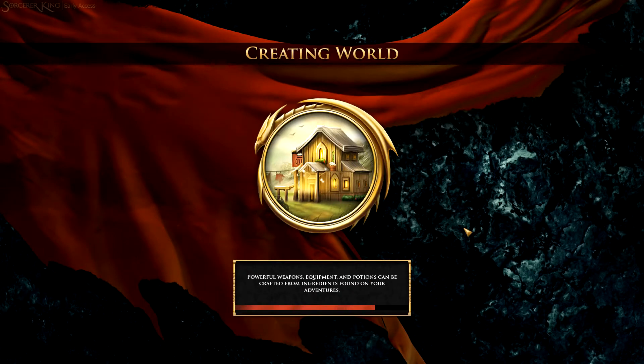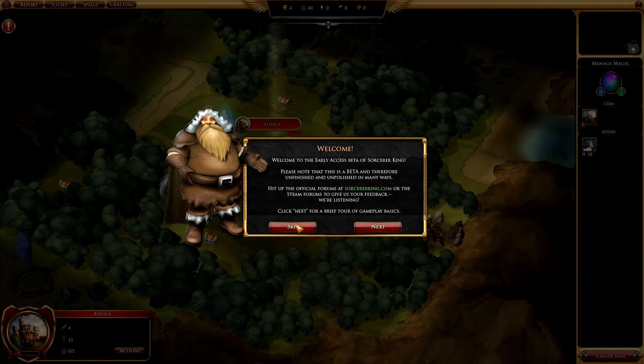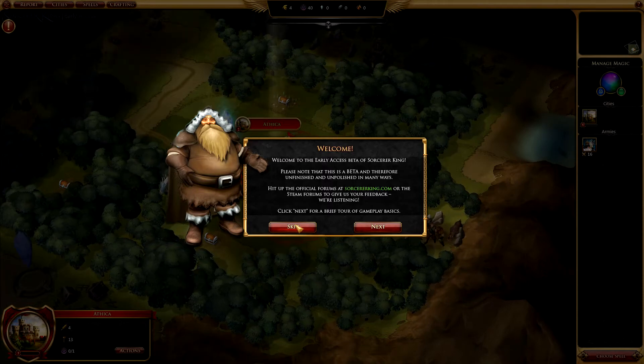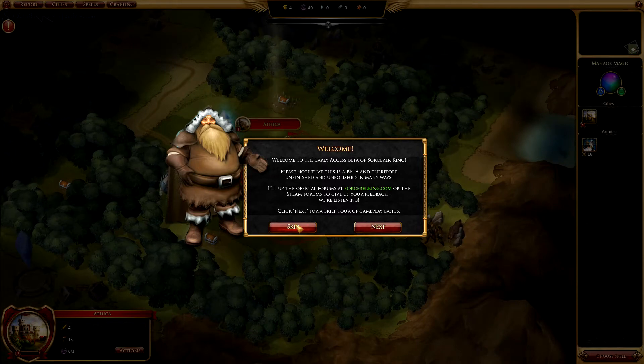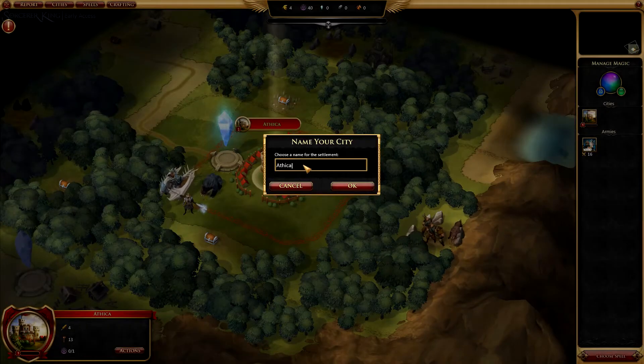As the game loads up... So they give you a nice little welcome here, breaking down what Sorcerer King is about. Basically what Sorcerer King is — it's pretty much a 4X, but as they put it, an asymmetrical 4X. So you are essentially fighting one super power called the Sorcerer King, and you need to build up your little town or city and then defeat the Sorcerer King.